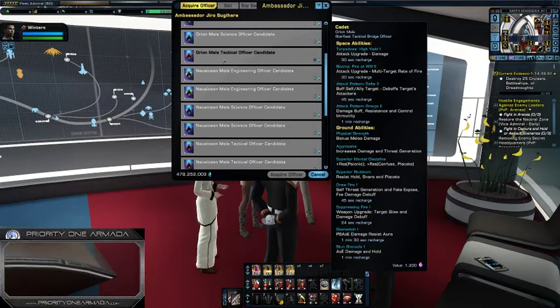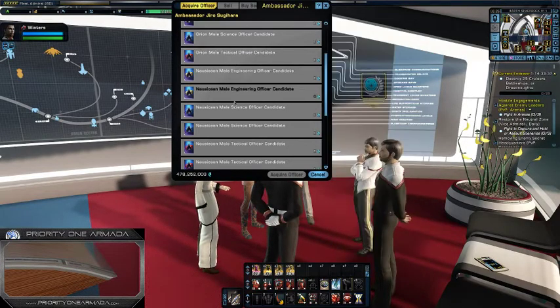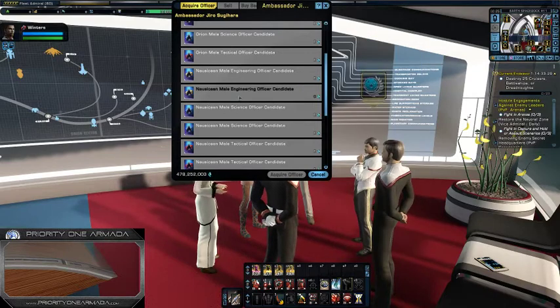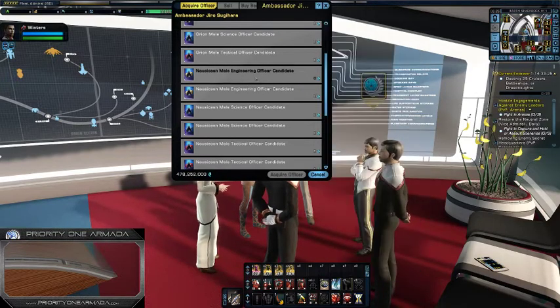Your three — or whatever amount of tactical seats you've got — are going to come from the embassy. And if you have a science seat, which you most certainly do have at least one, then you are going to go with the hierarchy guy because he's got the pirate trait and the efficient traits. So that leaves your engineering seat, and I strongly recommend you get one of the engineering Nausicaan male guys from this list.